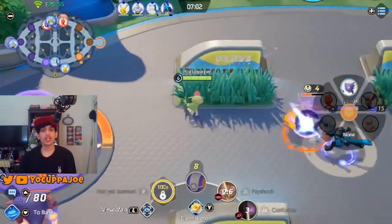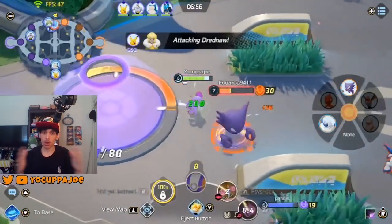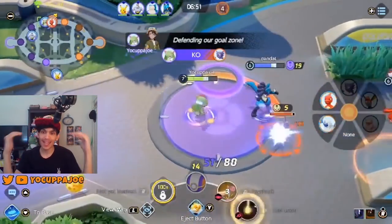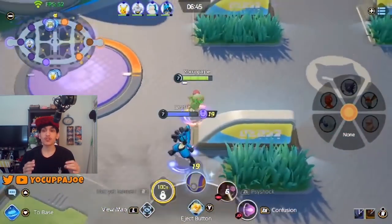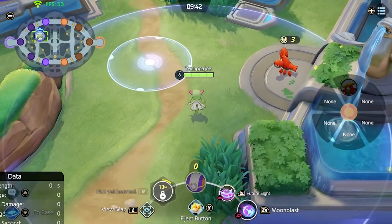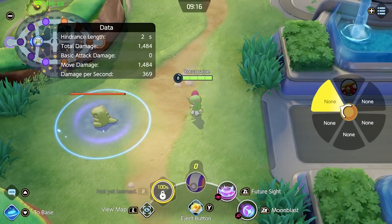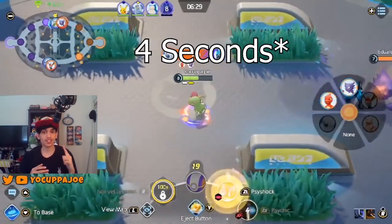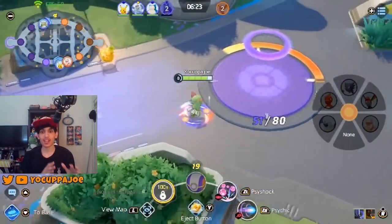At level 6 you get the option to change Teleport into Psyshock or Future Sight. Both moves have long range, decent-sized AoEs, and deal a truckload of damage — hitting level 6 is a huge power spike that lets you apply a lot of pressure from a very safe distance. Future Sight sets off a delayed explosion that deals about as much damage as one of Gengar's Sludge Bomb Hex combos. Landing the hit reduces its cooldown by one second, and at level 11 it completely resets that cooldown.